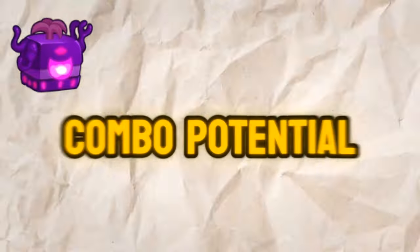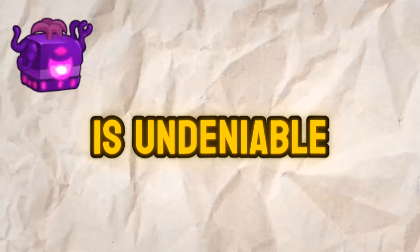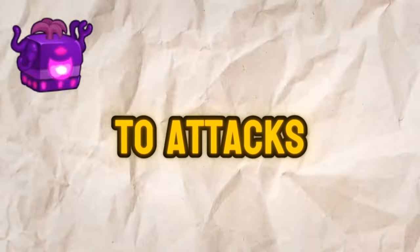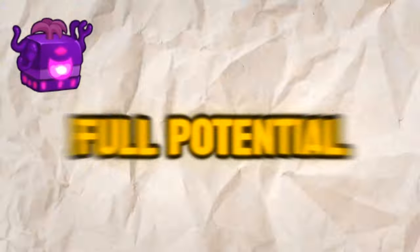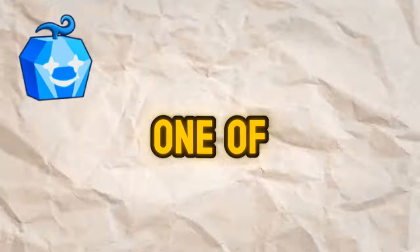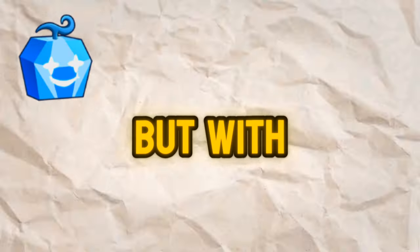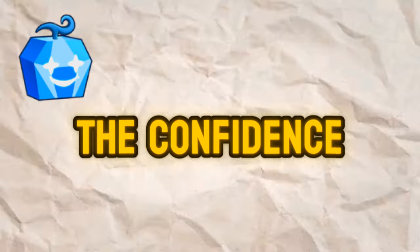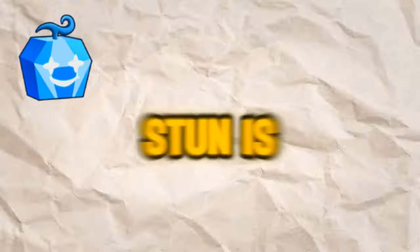Dark. The Dark Fruit's combo potential is undeniable, but its lack of survivability and vulnerability to attacks hold it back from reaching its full potential. Diamond. The Diamond Fruit is one of the weakest in the bunch, with poor design choices that fail to inspire confidence in its abilities. The stun is not that bad, though.